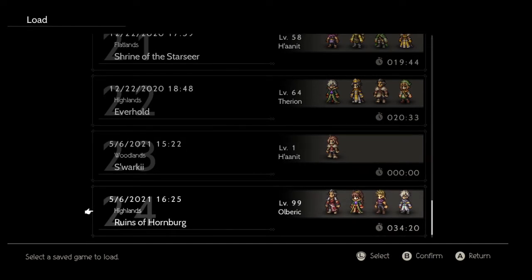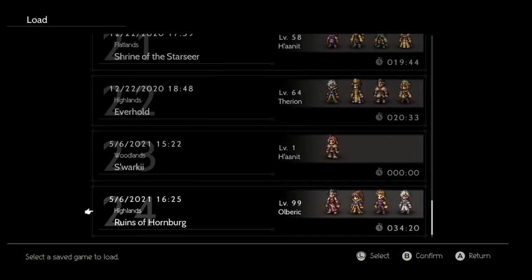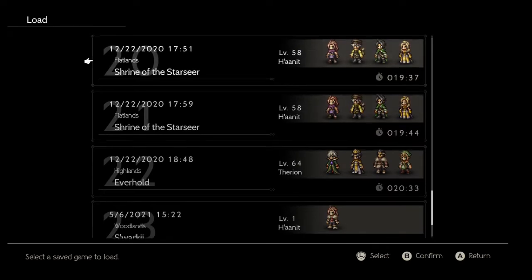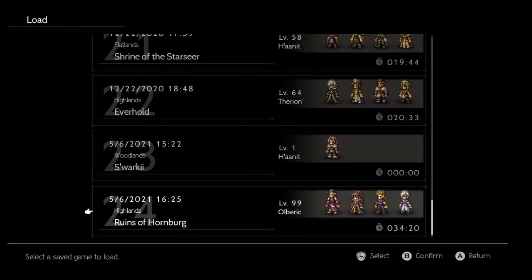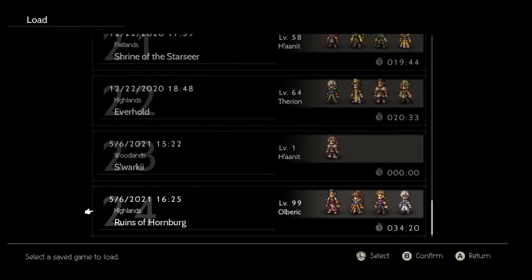Some glitches that have been shown off by others include duplicating jobs, duplicating characters — you can get four or eight Tressas, or four or twelve Tressas, or four or eight Warmasters or whatever. It allows you to duplicate items and quest rewards — you can duplicate nuts infinitely and max out all your characters. It allows you to duplicate thunderstorm amulets from chests and stuff. Knowing the journal state and the void state to do these glitches and manipulate the game is very useful. Mainly I think this is of immediate relevance to Switch players. I hope that helps — feel free to leave any questions or comments below. Thanks for watching, take care and have a nice day. Bye.